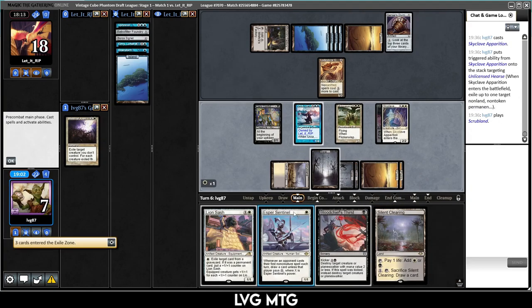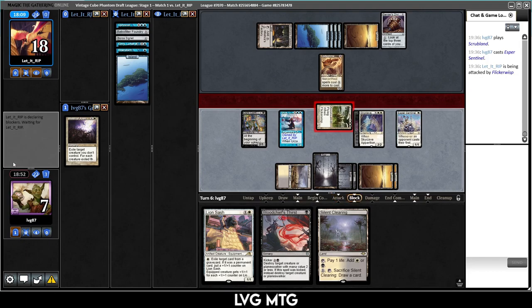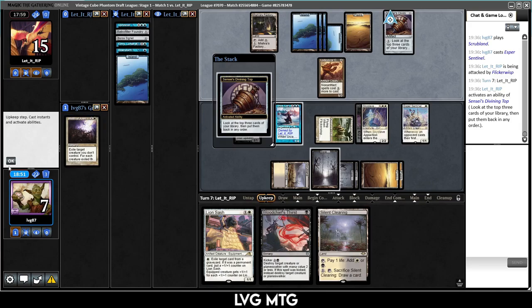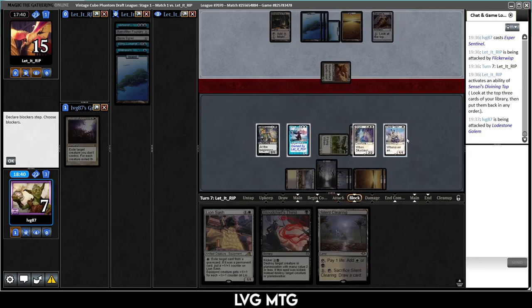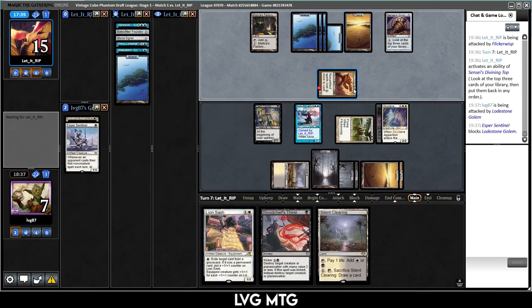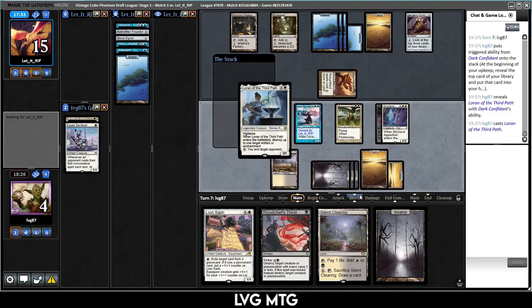I've decided I'm going to get the Urza so we have a bit more board presence to chomp the Hearse. They take care of those and then we just chomp with the construct. Lodestone Golem — please be kind, just lands. Skyclave — I'll take the Hearse and play the Sentinel, then attack with Flickerwisp because I need to try and win this game. Dark Confidant has done absolute work but it might be time for its demise.